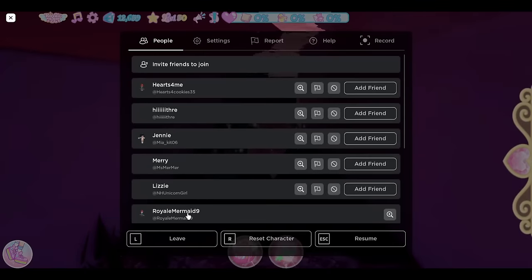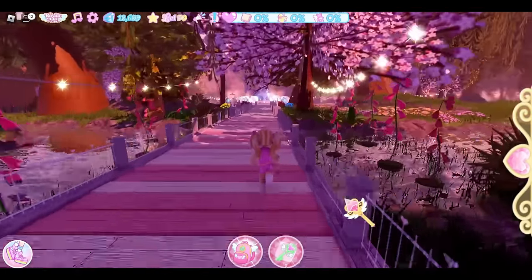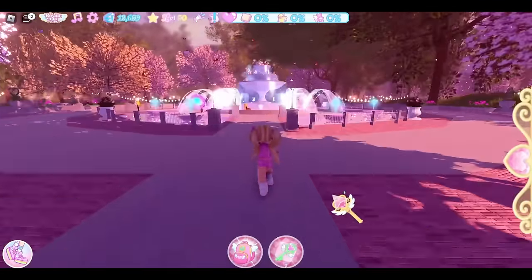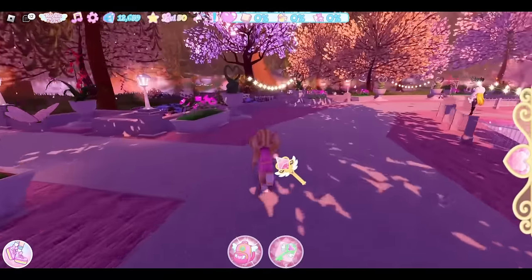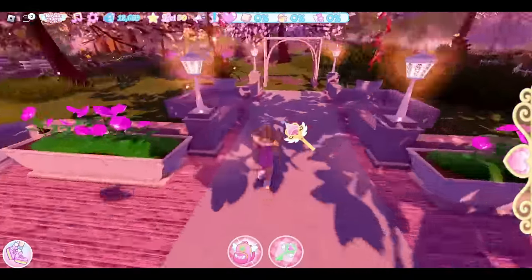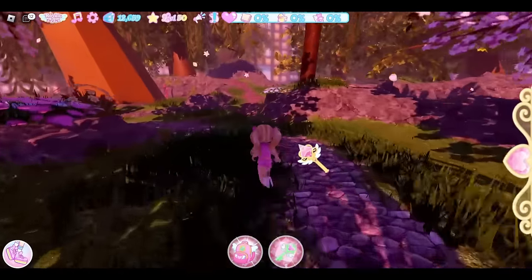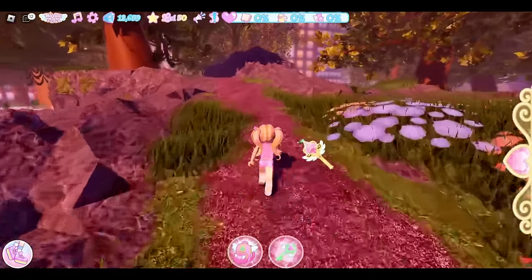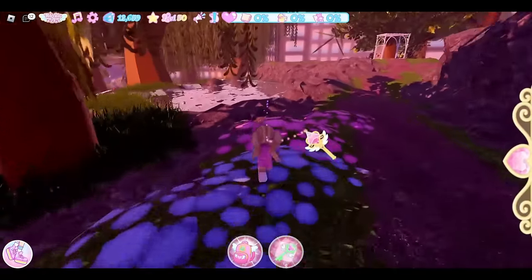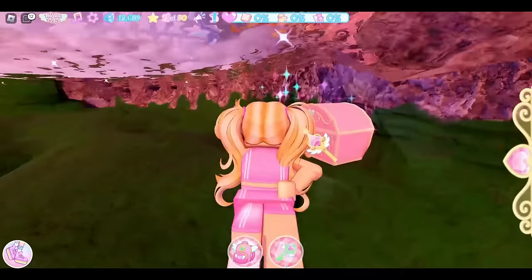Now we need to reset and go back to the beginning of Davinia Park, then run towards the fountain. Once at the fountain, take a left and run to this little cobblestone pathway. Run up this path towards the water, then fly so we don't float up, and get this chest location.